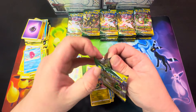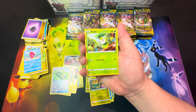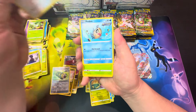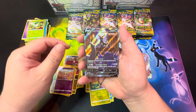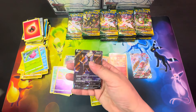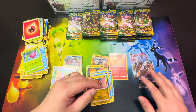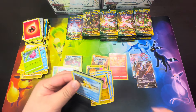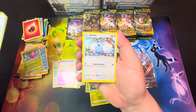I'm trying with Evolving Skies. Prices for these packs have gone up quite a bit — they're averaging about $7 or $8 a pack now. Dino, Teddiursa, V-Bass, Hoppip, Cutiefly. Nice! Umbreon V — this is the alternate art. Sweet. I've pulled one previously, but not on video. That's a sweet card. I think that one's $50 or $60 — that was the last time I checked, but that was a while ago.